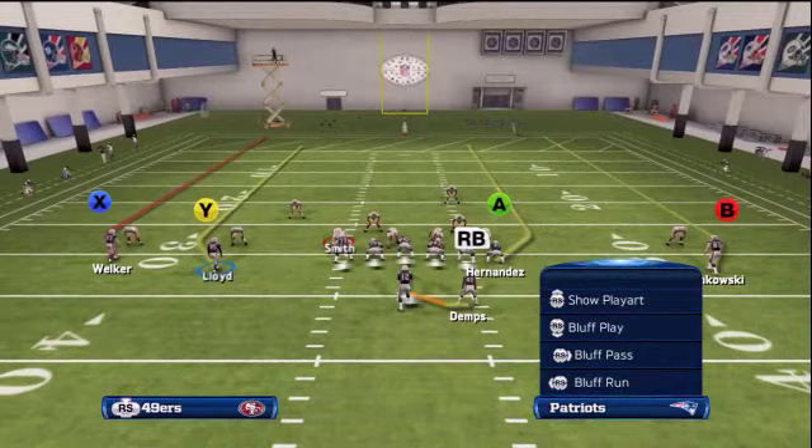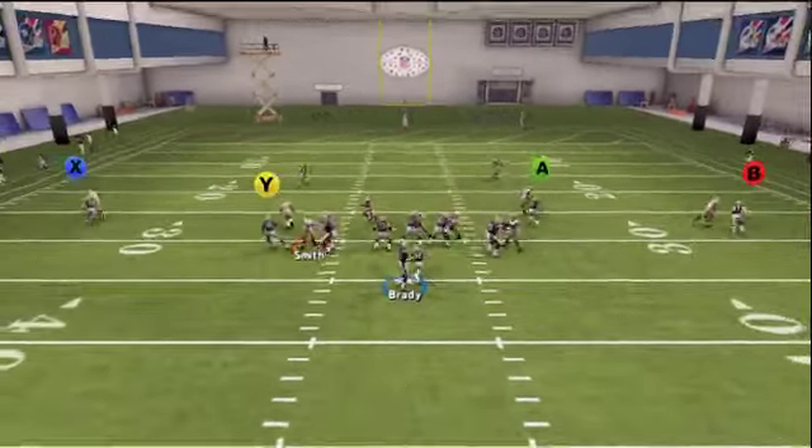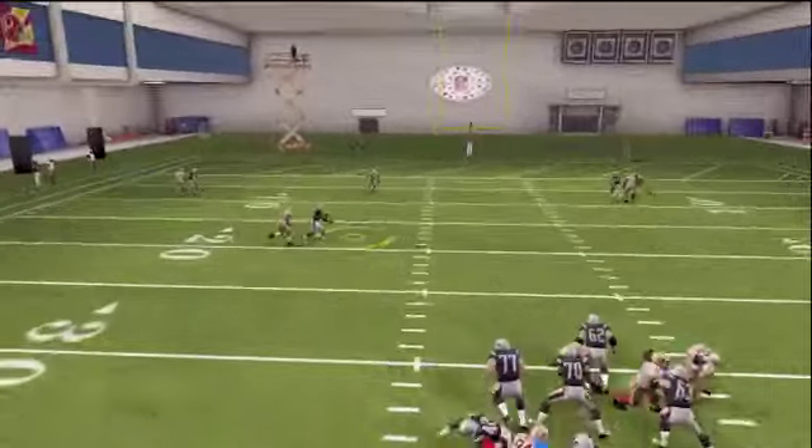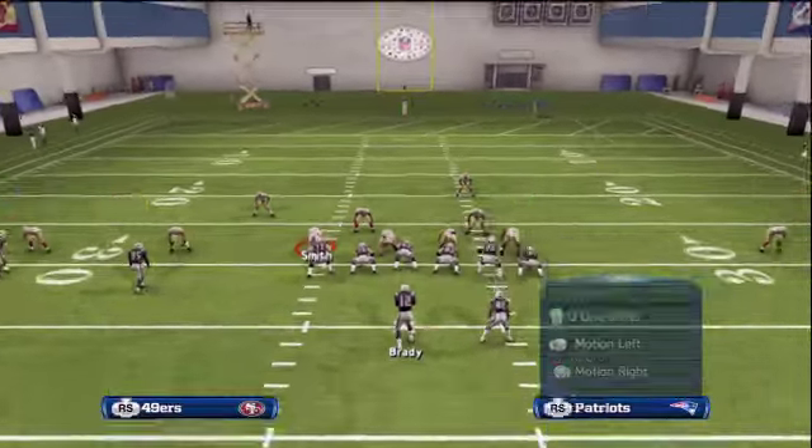Just motion the slot receiver one step to the right and he will not get bumped. You can see he doesn't get bumped — you just throw it right to the inside for an easy gain.